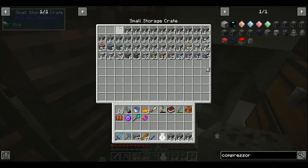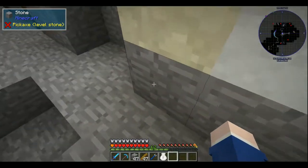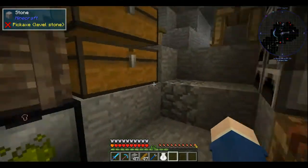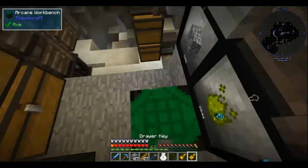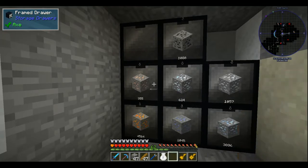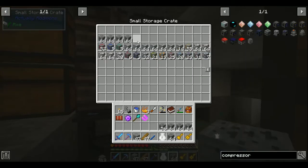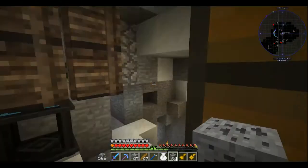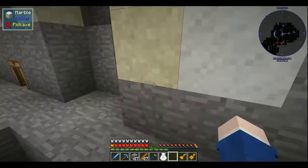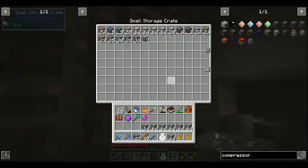That's a ton of coal. I'll just put it into one of these drawers. I think I should give prosperity shards an EMC value, because of the amount of prosperity ore I have. But I can process this later.